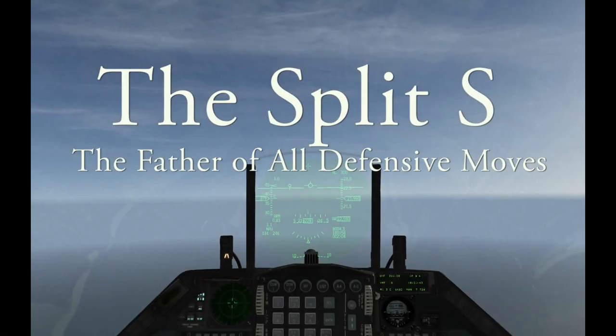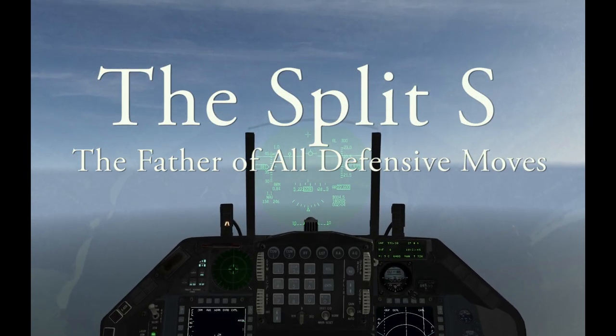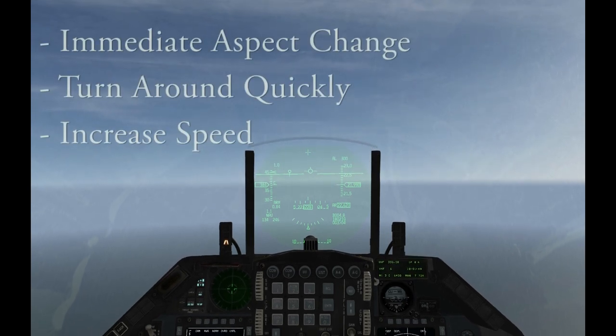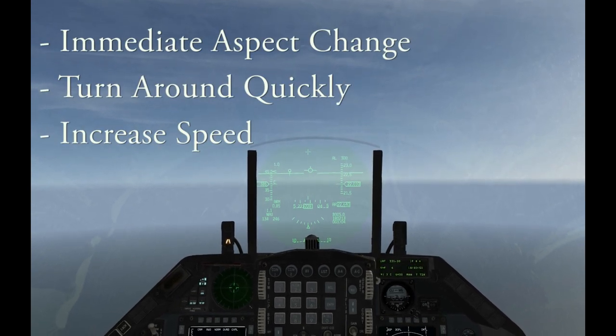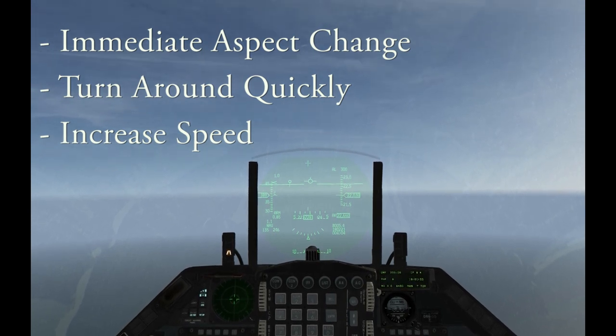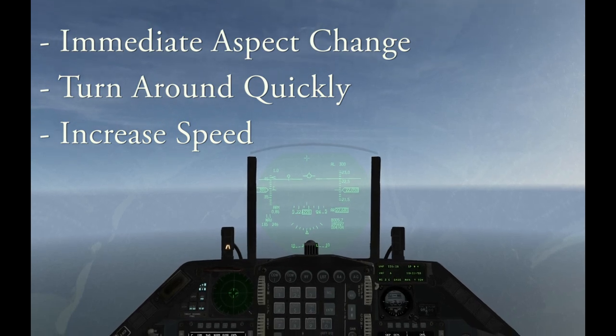Now I'm going to show you guys a great defensive maneuver called the Split S, and this will save your ass. It combines three great things: aspect change, which will confuse radars, it will turn you around as fast as possible, and it will increase your speed at the expense of altitude.